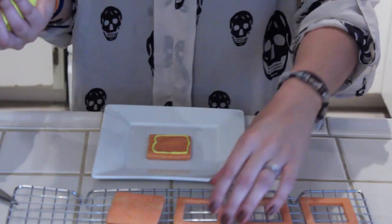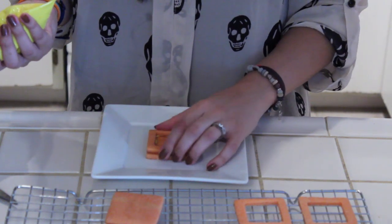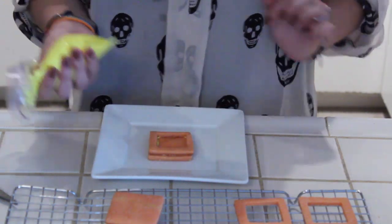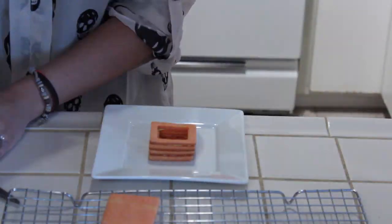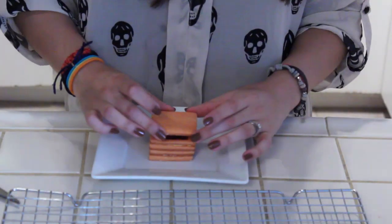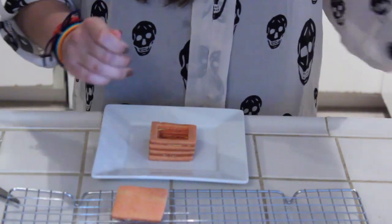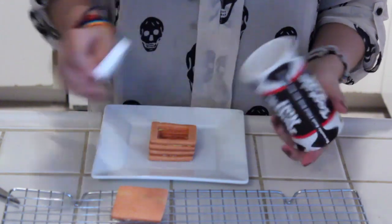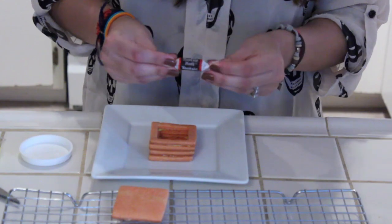Doing that, we're going to place one of the cookies with a hole in the center on top and repeat. The final one is going to act as the top portion of the cookie, but I'm going to add a tootsie roll. I'm going to split a tootsie roll in half and we're going to glue it on top with the icing.